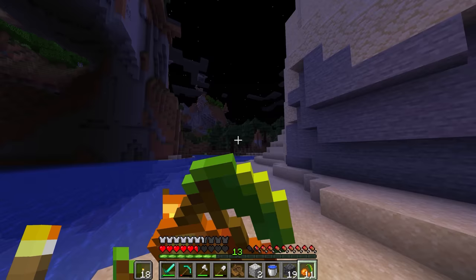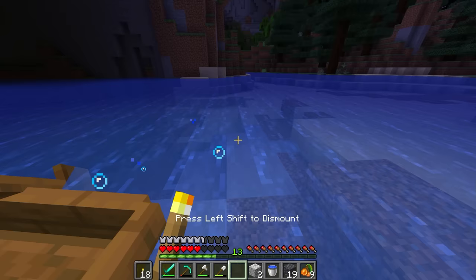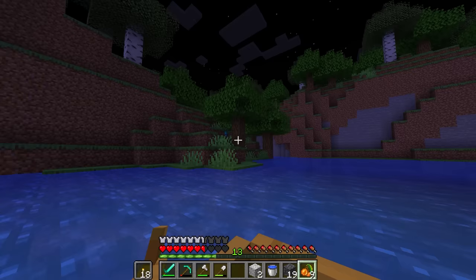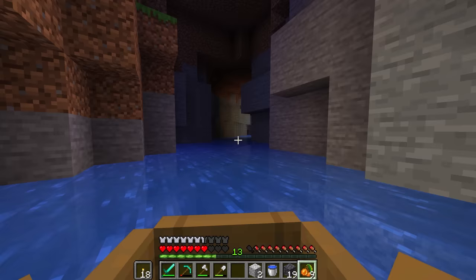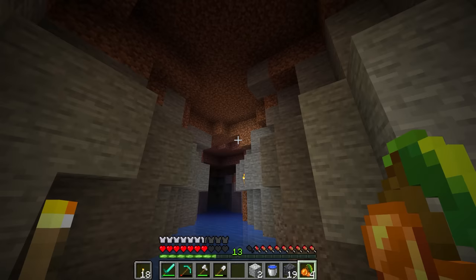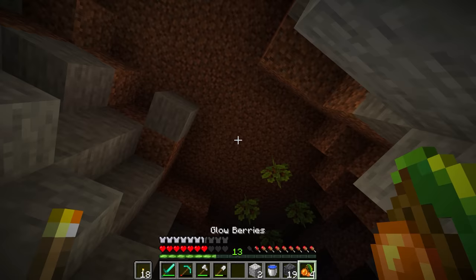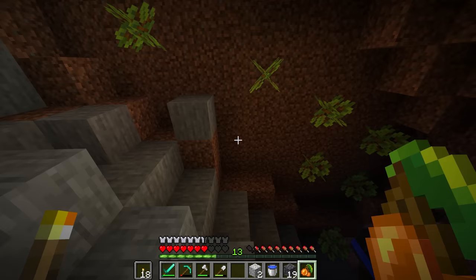Oh no — we got a creeper right there. Let's go in here. Oh, I did put a torch in here. We can put them up in here — I feel like that would look really cool. Maybe we can hide some secret loot in here or something. Come here, boat — I was actually standing on you. I'm going to use you as a platform once more. Right there — I actually did it.